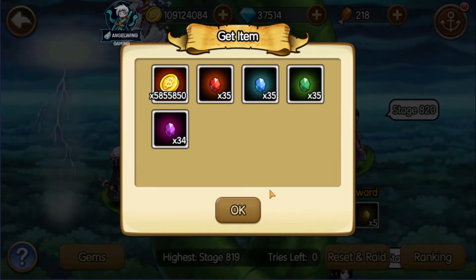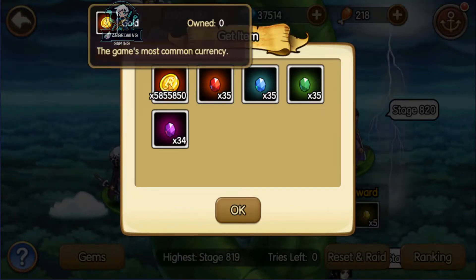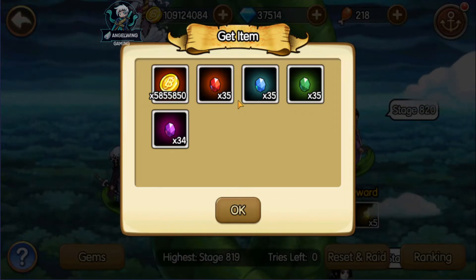This video will be based on the teams I am using to sky-rock the sky island, and those are the rewards I am getting every single day just by resetting and raiding. I am at stage 820, getting close to 6 million gold. We don't really care about the gems yet because we need a lot of those to combine, but I really solved the problem of gold.